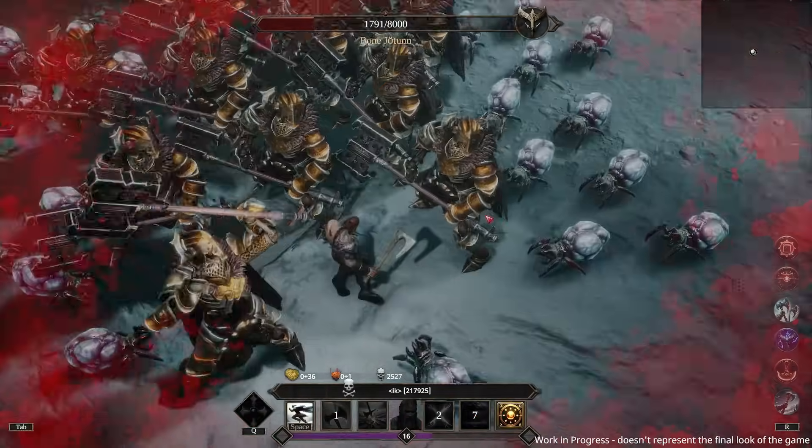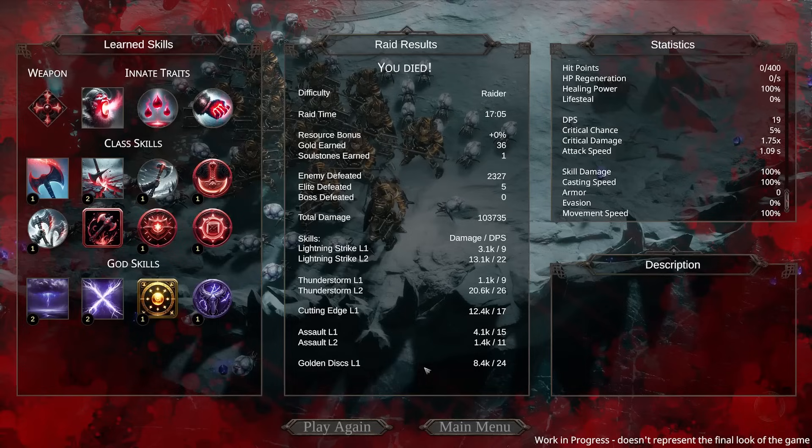Oh no — we're dead. We got caught by the freeze at the end so I couldn't move. Let's look at our DPS: lightning strike one and two are kind of separated, which is funny. Thunderstorm outperformed lightning strike — good to know. Cutting edge was decent. Assault underperformed all of them. Golden disc level one went crazy — better than lightning strike two.